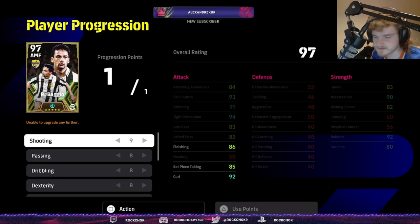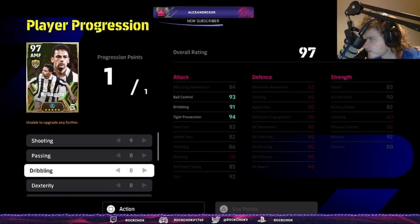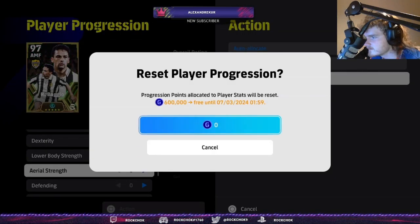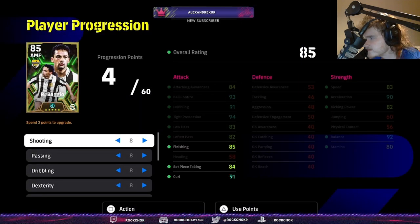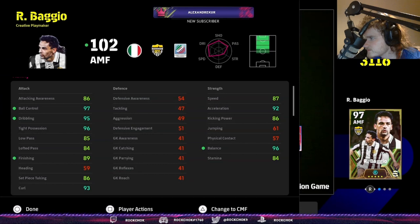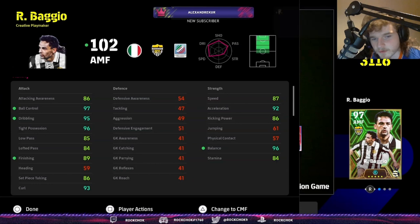It depends on what your opponent's playing — if you need physical, hold it, but if you need nimble Baggio, okay. What can I do with this last point? Not a lot. If I take the finishing off, go to 8, I'll be able to give him more speed. 8-8-8-8 might be the move. He's a weaker version of Gooty though — get out of here.